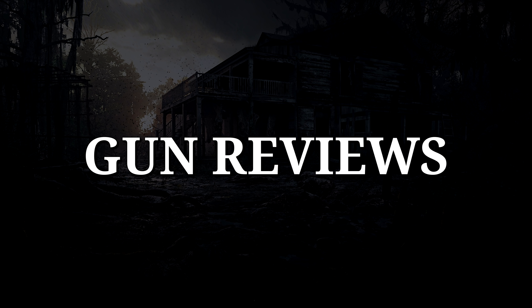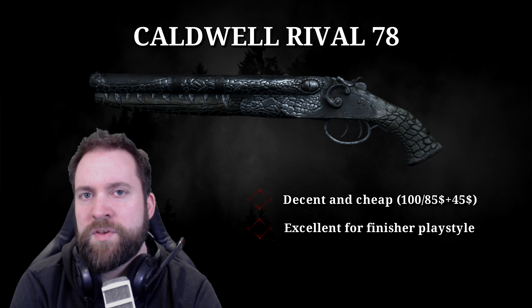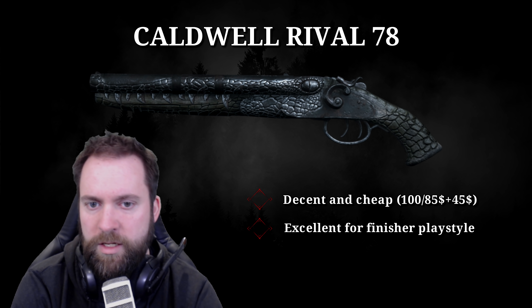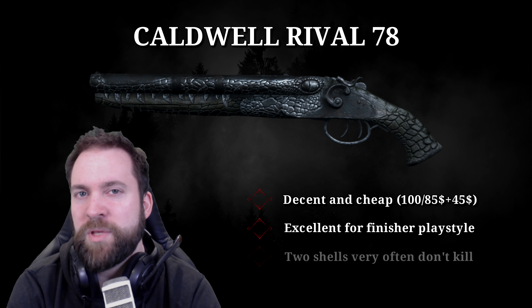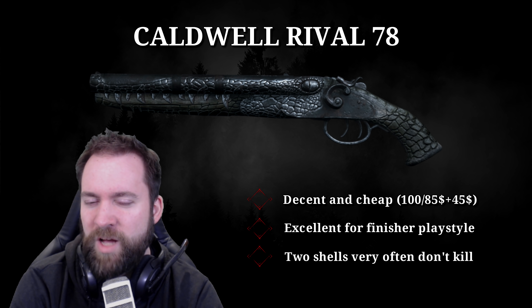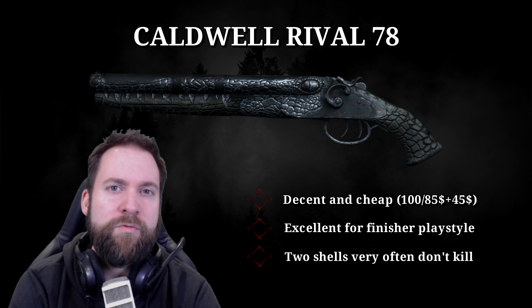Now let's look at the specific gun families. Starting with the Caldwell Rival: it's decent and cheap — around 100 or 85 for the hand cannon plus 45 for flechette rounds. Best played with the finisher playstyle — a Quartermaster build with Mosin Obrez or a Sparks plus hand cannon. Two shells can be hard to finish people off, but the Rival family works best for finisher moves.